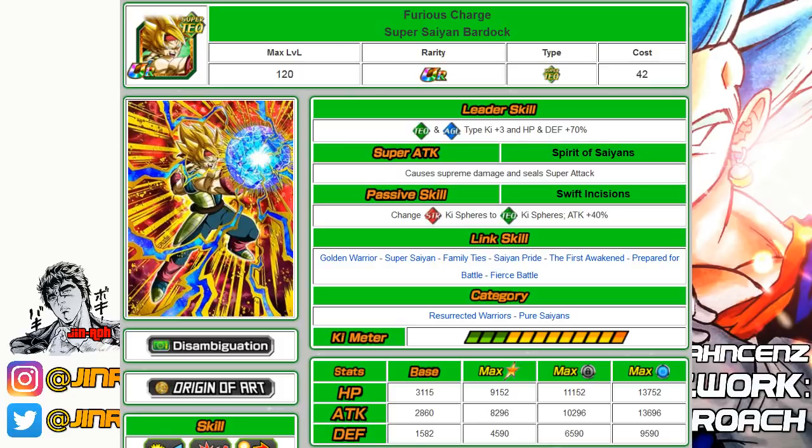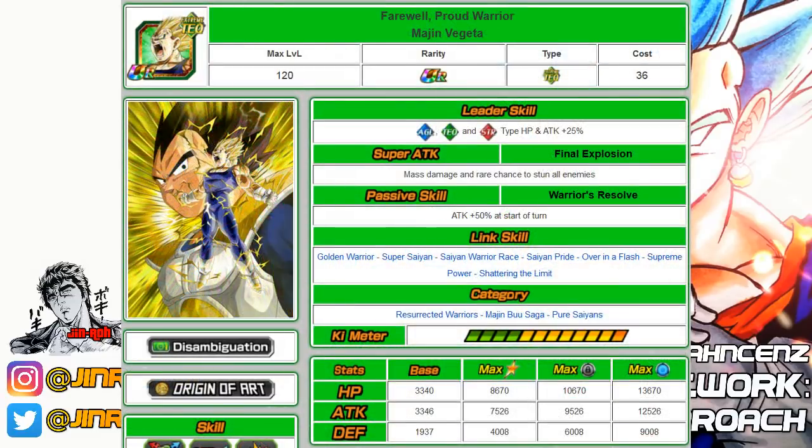The World Tournament just ended, but coming up — if you don't have other AOE units, number twenty-seven is the Tech Majin Vegeta. He's a decent alternative for AOE, so you may want to pick him up if you don't have those. He falls under Resurrected Warriors, Majin Buu Saga, and Pure Saiyans. He'll probably eventually get an EZA upgrade down the road.